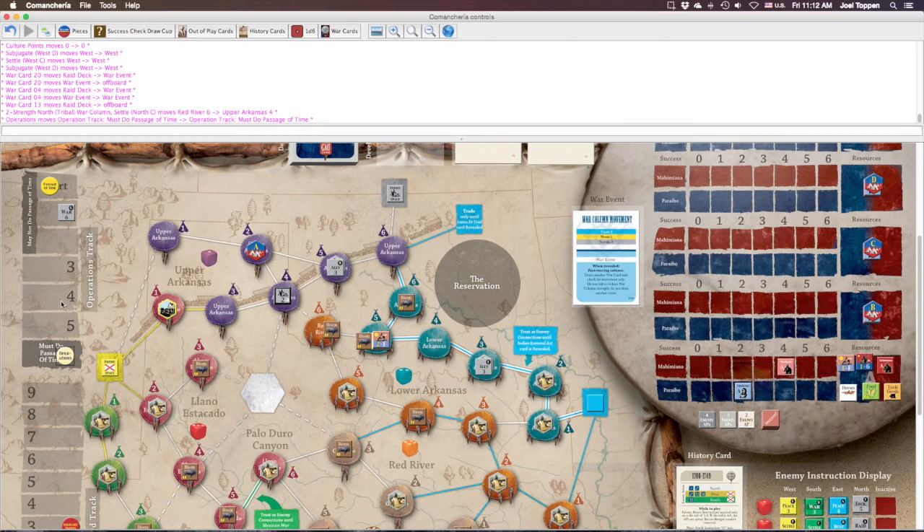Let's go ahead and do the passage of time operation. We come to the operation selection phase and are compelled — because the operations counter is in the must-do passage of time box — to do a passage of time operation. You already read section 4.4 of the rulebook, and all of that is abbreviated in the play aid. It is a lengthy procedure but considerably different from the one in Navajo Wars, so let's walk through it.